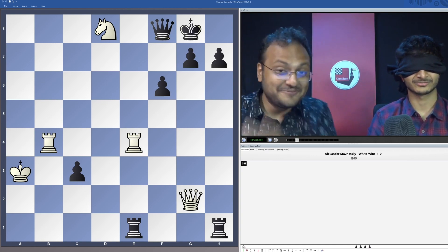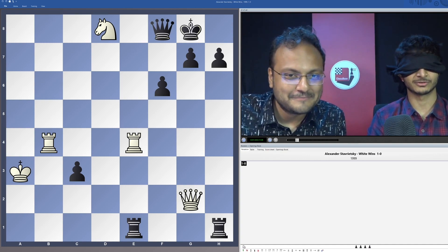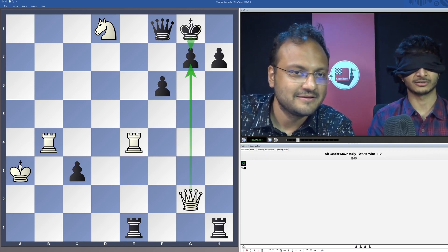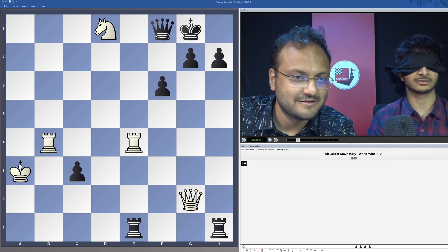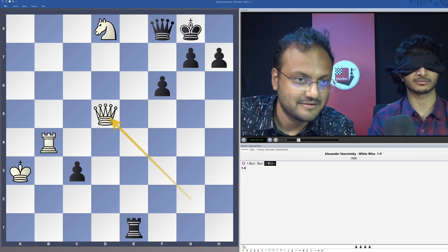Vidit, you can speak out your thought process. First, I was thinking of Queen g7, but that's stupid, because King g7 or even Queen g7, both are fine — there's no further continuation. Then I thought of Rook e1, and this caught my attention. Rook e1, Queen d5 check — that's what I'm thinking right now.